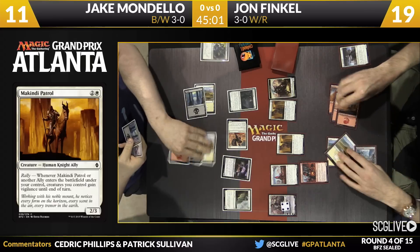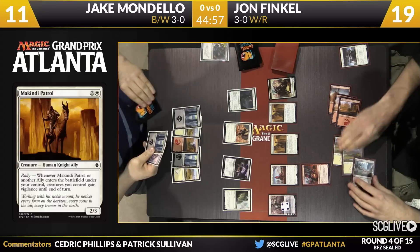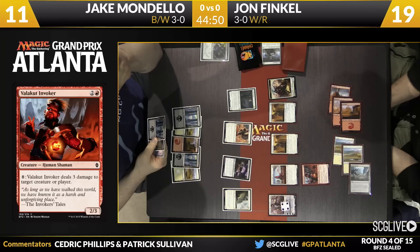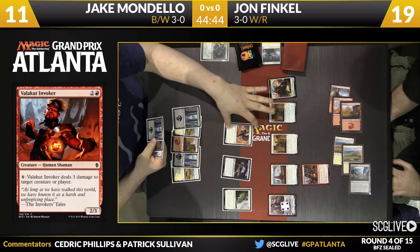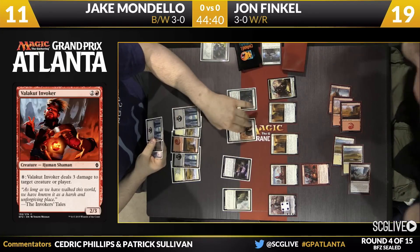Some damage is going to come across here. Follow-up for John is a Valakut Invoker, and he's empty-handed, but he's got one heck of a board. Every land's good and every spell's good — he's worked himself into a situation where a spell can be cast and a land contributes towards Spawning Bed and the Invoker. Great setup. It's an enviable situation for the Hall of Famer.